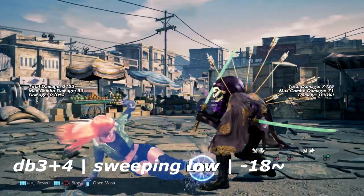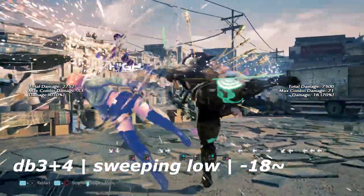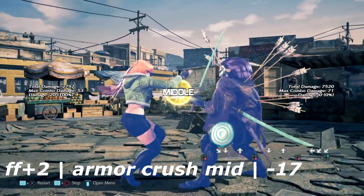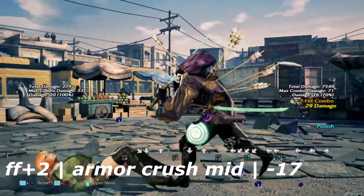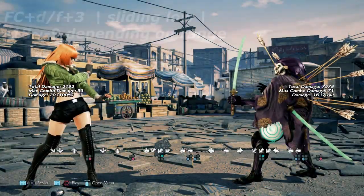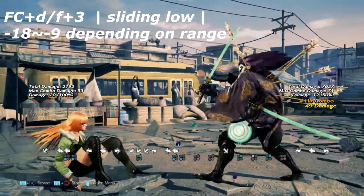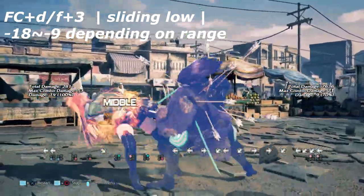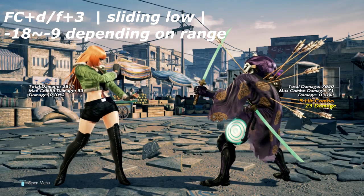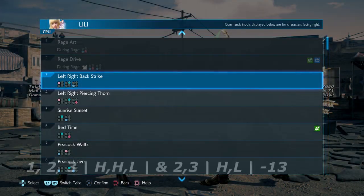Fourth is down back 3+4, just a sweeping low that knocks down on hit. If you block this move it is negative 15 on block, allowing you to get a wall rising or a low parry punish. Fifth, we have forward forward plus two — her armor-crushing mid and a launcher — negative 15 on block. Yoshimitsu can get a down 4,2 or hop knee. Last is full crouch down forward plus three, a sweeping low. It is negative 15 at minimum range; the further away she is, the safer it is, but it's still pretty negative on block.